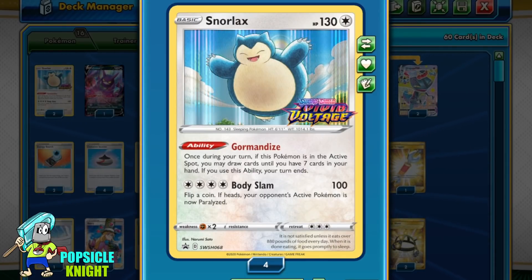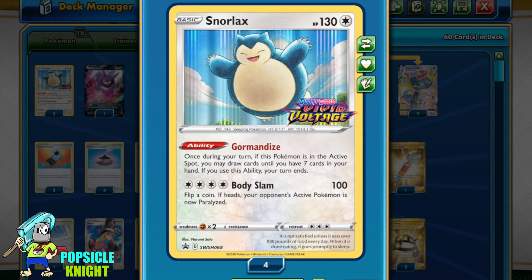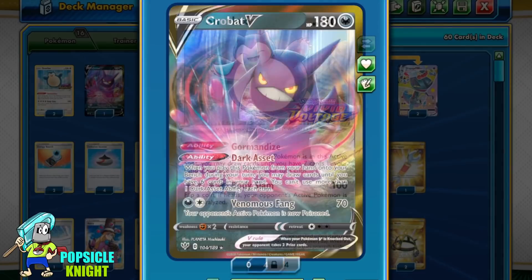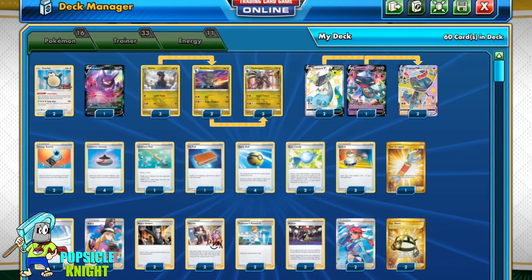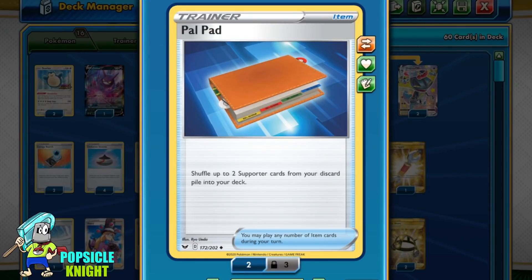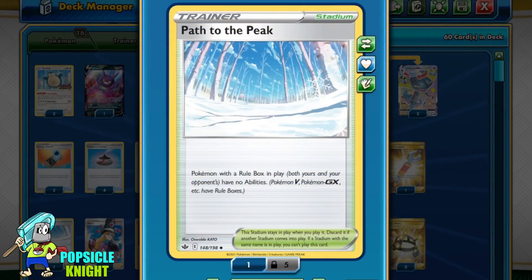For consistency, I'm using just one copy of Snorlax with the Gourmandise ability — while it ends your turn if this Pokémon is in the active spot, you can draw cards until you have seven in your hand. I also have one copy of Crobat V for its Dark Asset ability. For other cards worth noting: I have a copy of Pal Pad to recycle two support cards from our discard pile back to the deck, one Tool Scrapper, Path to the Peak stadium which shuts down the abilities of all Pokémon with a rule box on it.